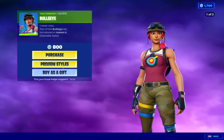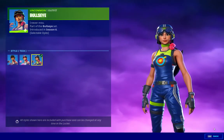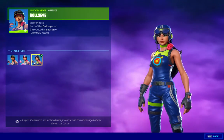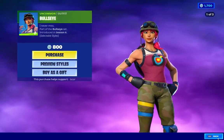We got Bullseye, 800 V-Bucks, comes with 3 styles. That is amazing, I gotta say — awesome skin, great deal. If you love this skin, even if you don't like all the styles, it's a pretty big deal. Very nice indeed; you gotta see more of these type of skins in Fortnite.